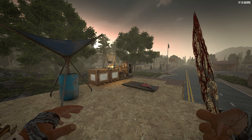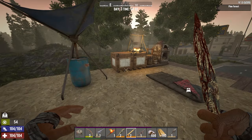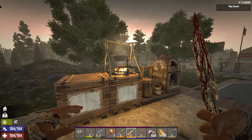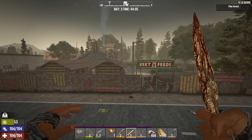Hey gamers, GamingAfter50 here and welcome back to our first look in Experimental 1.0 in Seven Days to Die. We had a little busy night overnight. Put a little extension — Trader Rick is now open. We got food and wares if you got the money.